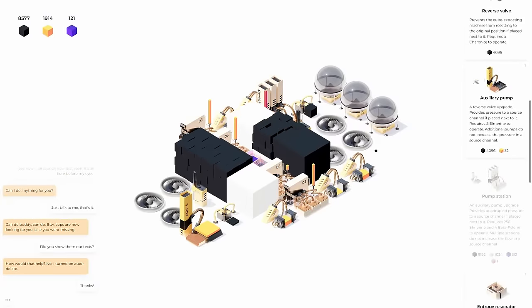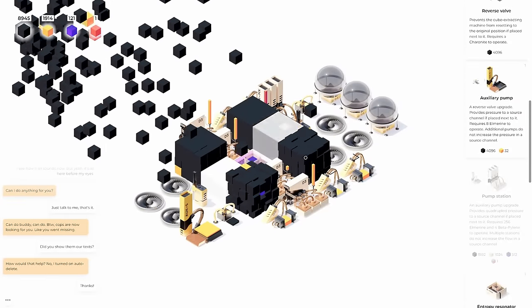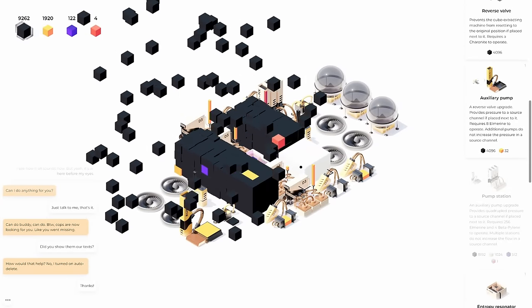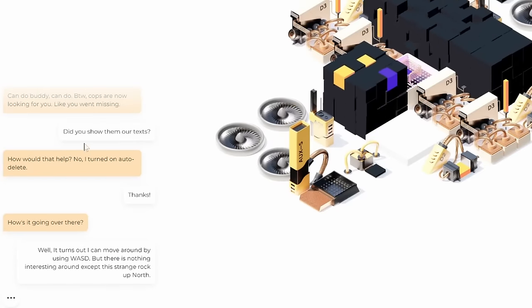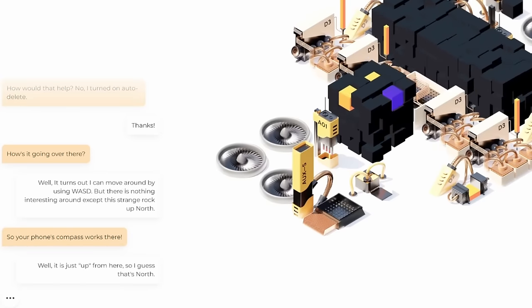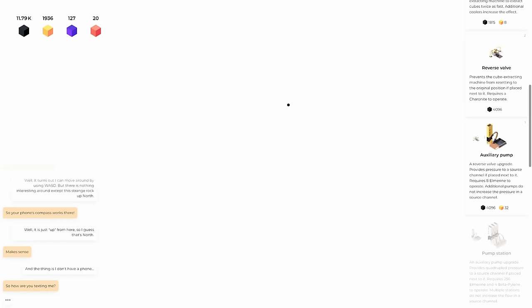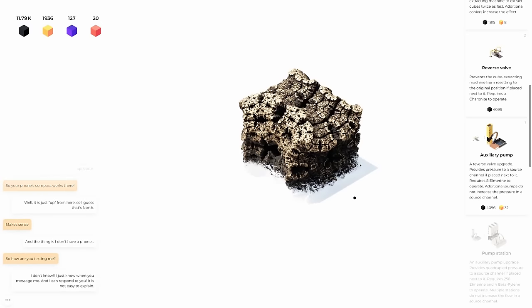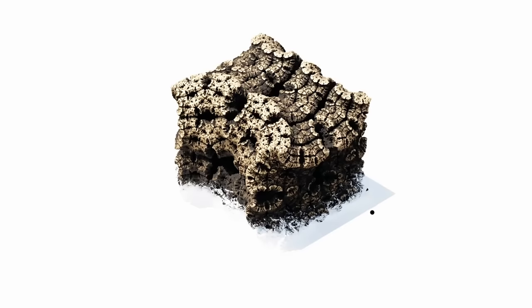We have enough resources to make the pump station function — it provides quadrupled pressure. It's extracting super fast; we might be able to save room on the fans. He's talking so he can stay sane — like he went missing. Wait, except a strange rock up north? I haven't looked there. Whoa, hello — that is weird. A hollow rock. It looks like it's been here for a while. This is getting weird; I don't know if I like it.